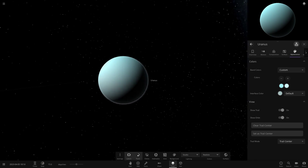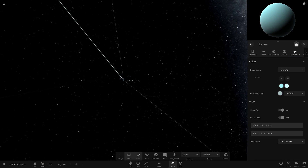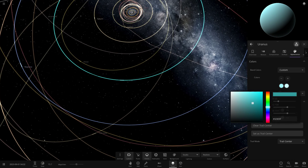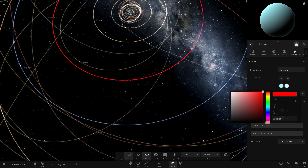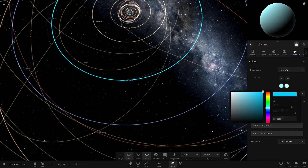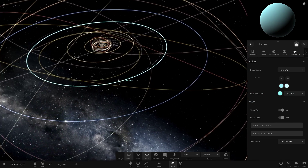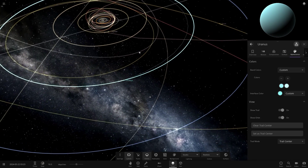It sort of makes some modded objects kind of irrelevant now since anyone can make them. One thing you can also do — if we go to orbit mode, you can see Uranus's orbit. You can now actually change the colour of these as well in game. You can change the trail colour. You can literally have any colour you want, any hex code. I was actually modding myself a few weeks ago and I had to mod trail colours, but now you can just do it in game. That is really, really cool.